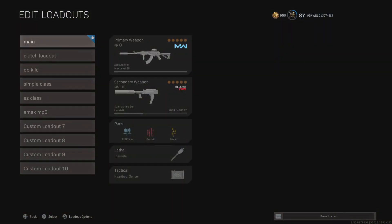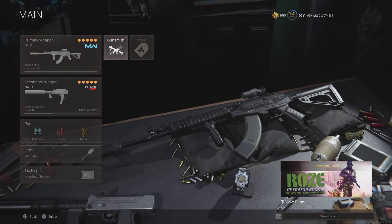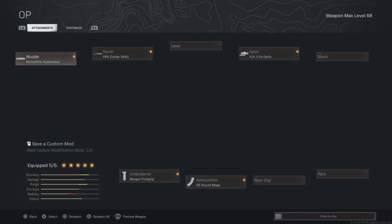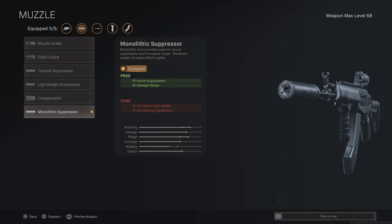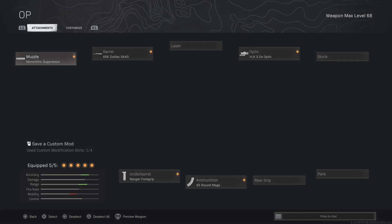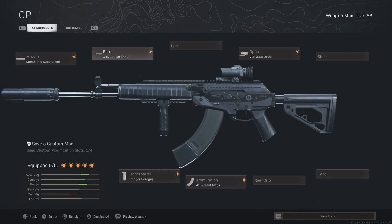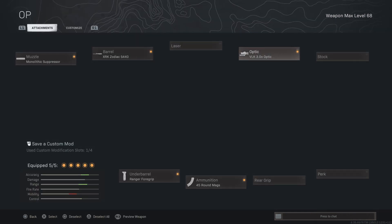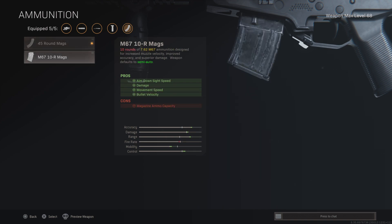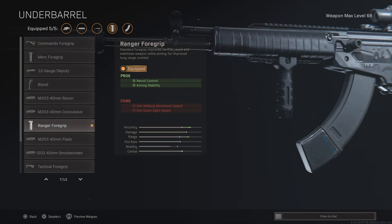Let's jump straight into it. The main class I use — we're starting off with the AMAX. Everybody knows the AMAX is a great weapon and it did have a nerf, but I have a solution. I've been using this for a while and it's OP. You're going to use the Monolithic Suppressor — if you don't have it, use lightweight — the XRK Zodiac S440 for recoil control and damage range, the VLK 3x optic because it's literally the best optic, and the 45 round mag because it's the highest you can get — you don't want a 10 round mag. Range Foregrip.